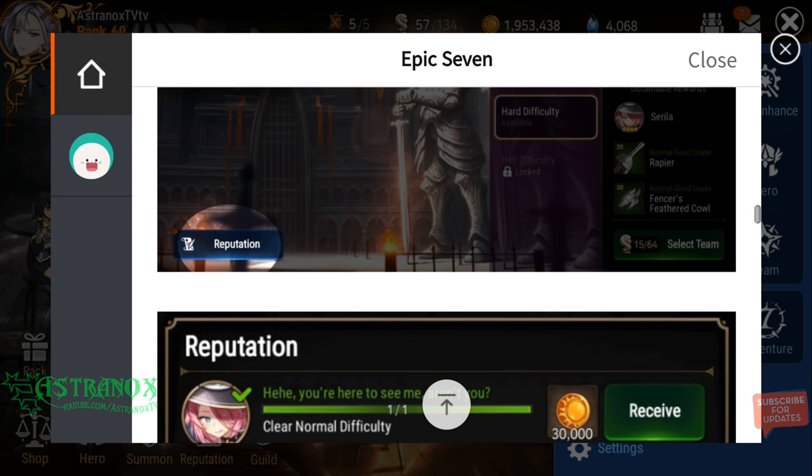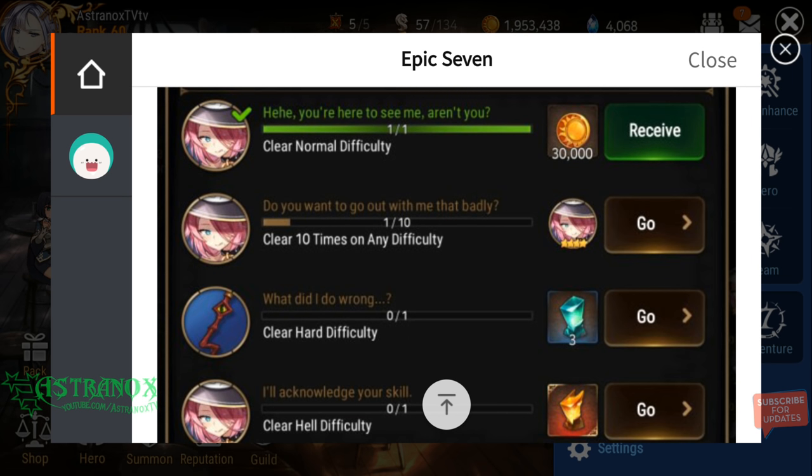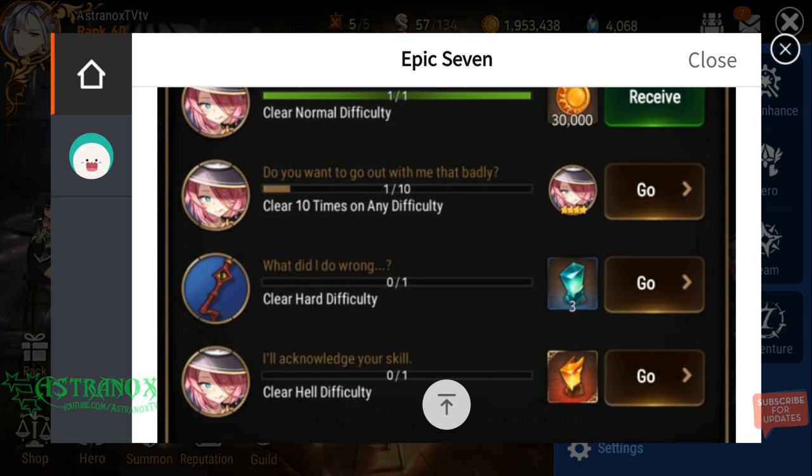We also have reputation rewards — 30k gold for clearing normal. You can actually get her by just clearing 10 times on any difficulty, so you don't have to just run normal a bunch of times waiting for her to drop. If you're just starting this game, you're not gonna be so strong early on, but you've got two weeks to get stronger and get more copies of her.